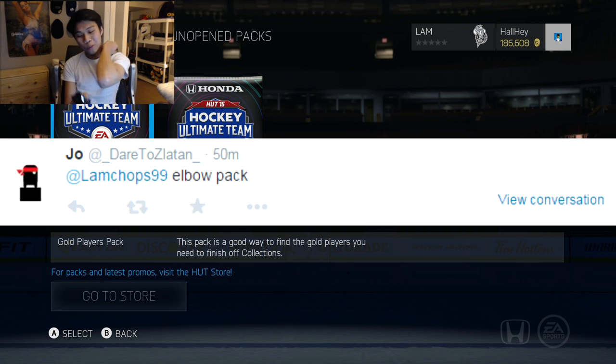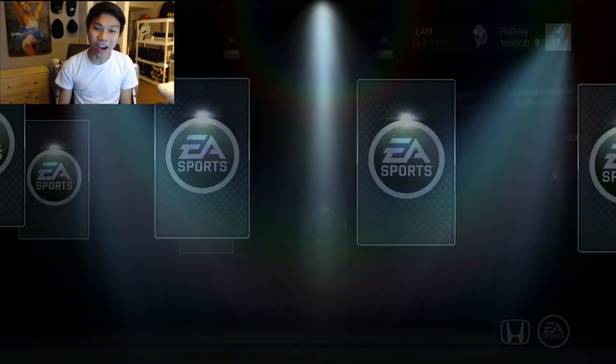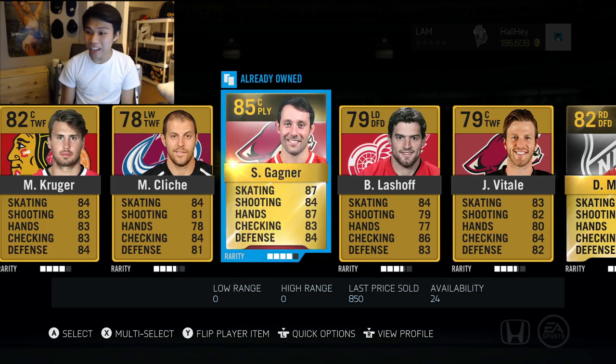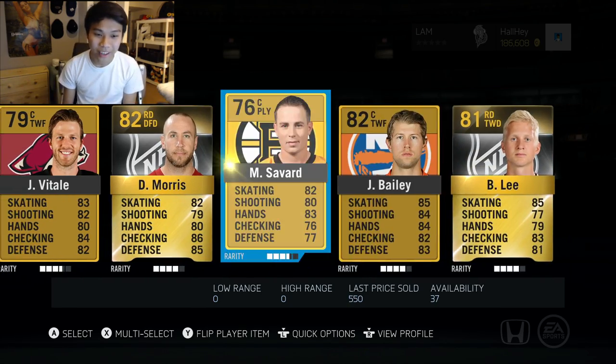Not the left pinky pack but the left elbow pack here. Let's do this - and it's open! Come on, give us another good pull like Rick Nash. Garrison - 83 overall. We got 85 Gagne, we got a Morse, and then we got a lead with two free agents. Come on.